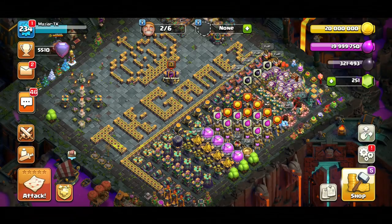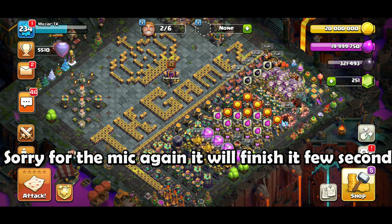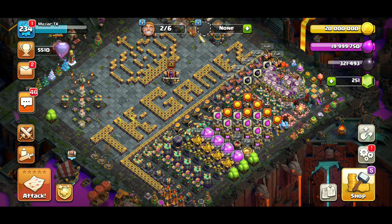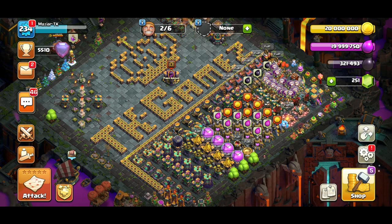Welcome back to the channel, it's your boy Mazio here. Today we're back with another Clash of Clans video. We're going to jump into the Clan Capital and this video is about how you can three-star the Dragon Cliff and the Wizard Valley — the easiest and fastest way with fewer attacks.